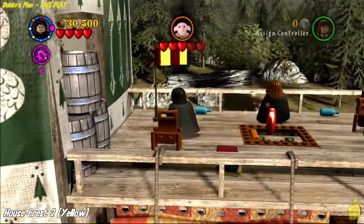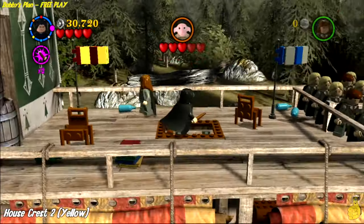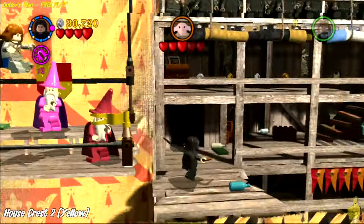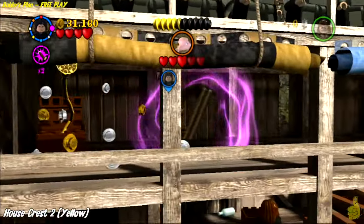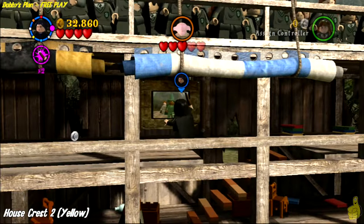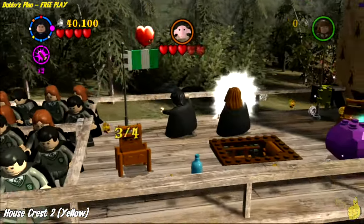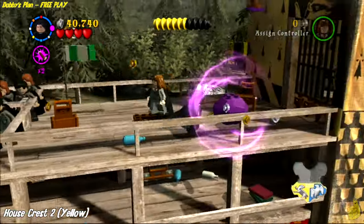We'll make our way back up to the very top of the ladder where we started and nail the second house crest by taking out these four flags we've got to raise with Wingardium Leviosa. The first two are at the very beginning right where we start; the next two are basically at the end of this little segment, right at the top of the ladder. There are a few studs here too — use Wingardium Leviosa to snap that box in the back and it builds up an old music player. Lift up the other two at the very end of this area, and yellow house crest number two is now ours.